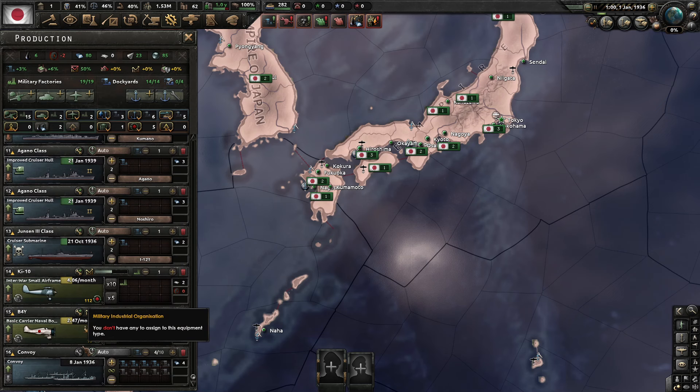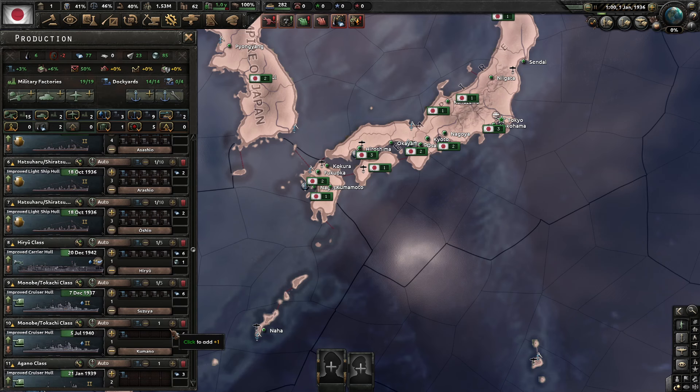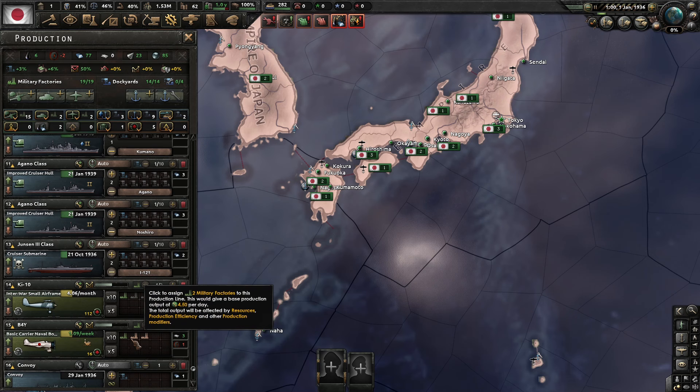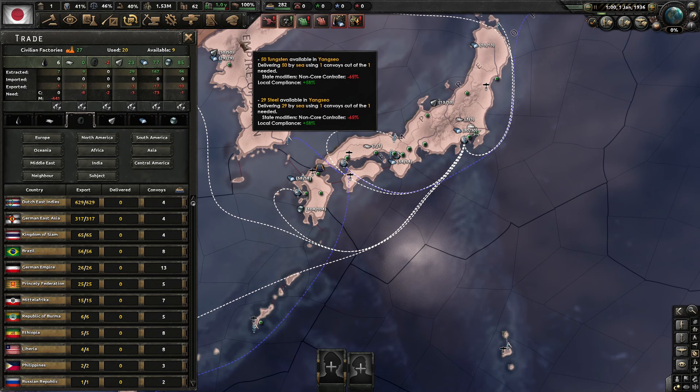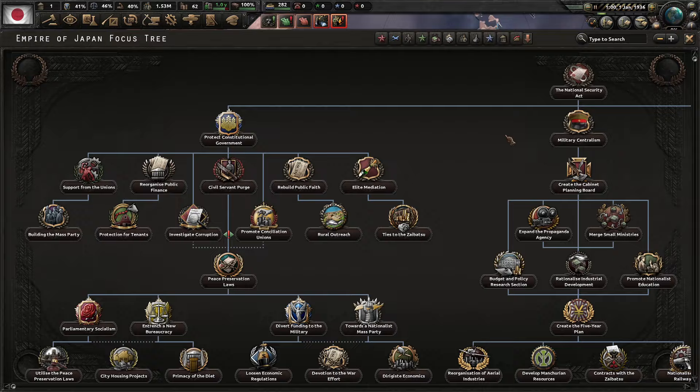We need to be building convoys when we're able to. I want these guys to finish out what we've got constructing. We need to get some planes going as well. We are already low on rubber — we won't worry about that right now.